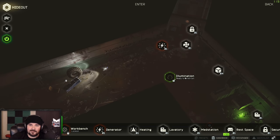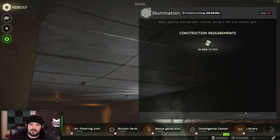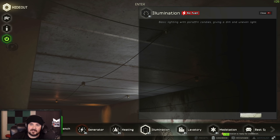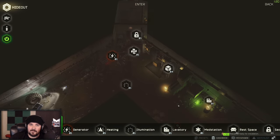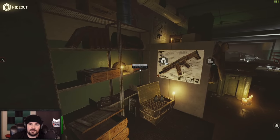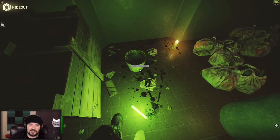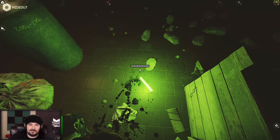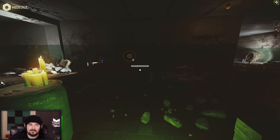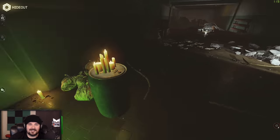So did we build everything? What's the illumination — we need lights, 10 G's. Basic lighting, and then level two we got to get light bulbs and wiring. So this whole thing is the stash. My shit bucket. You can't mumble in here — it won't let me mumble.